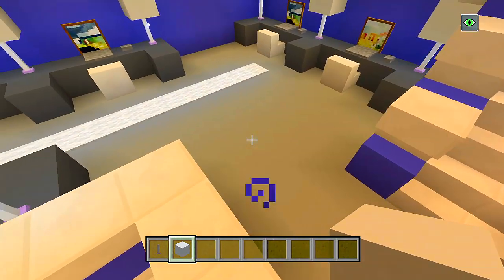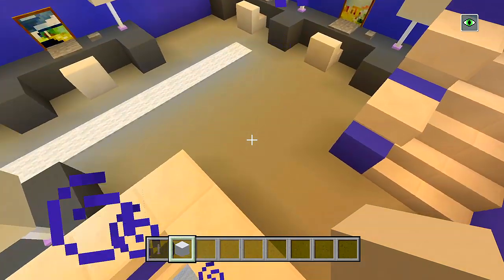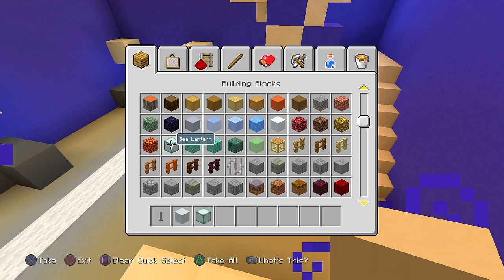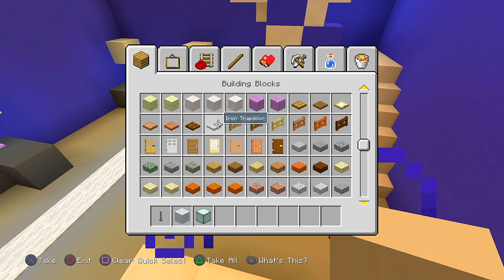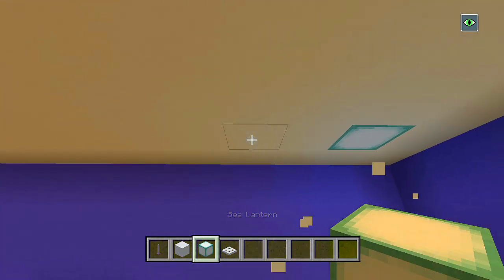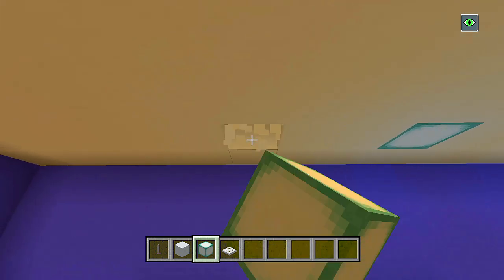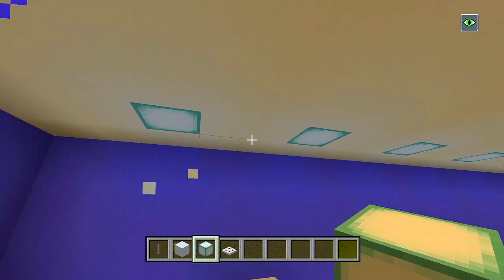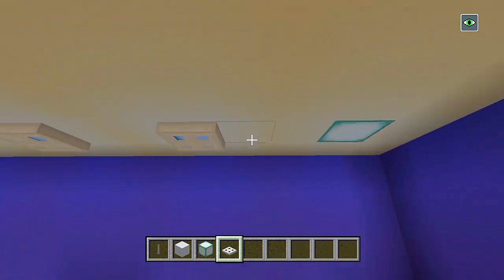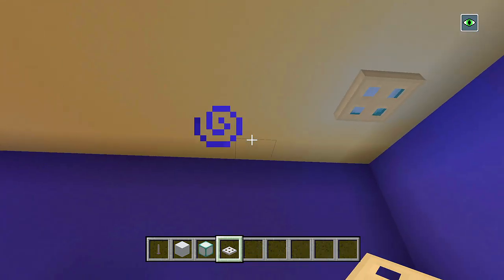We just have to do our lights in the ceiling. Let's grab our sea lanterns again and iron trap doors. We'll just go in the corner — we'll have one here, skip over two here, skip over two here. That'll be fine — it's a little bit uneven but it's all good. I started with one space here and then we left off with two spaces here, which is all good.